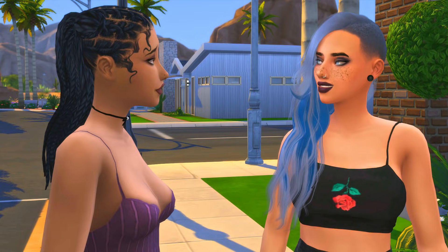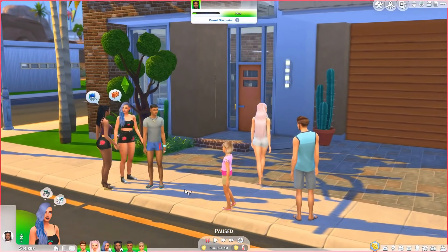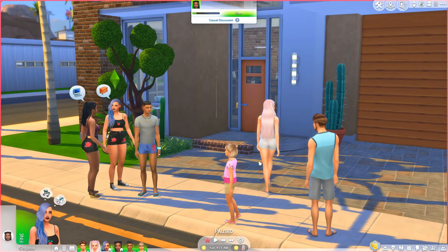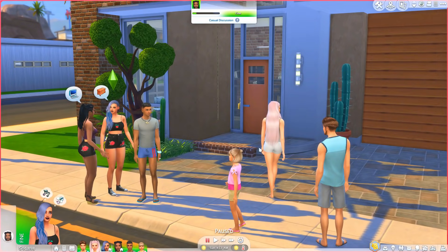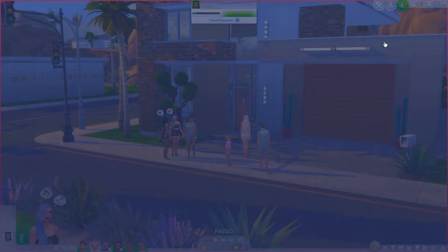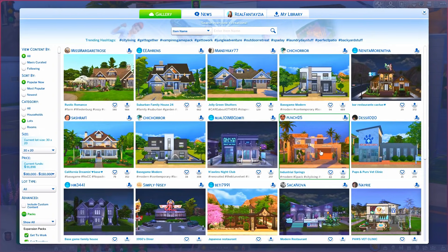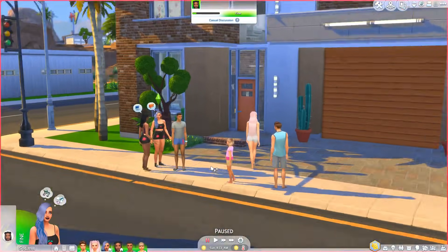These two sims look adorable. We have a random family here — he's randomly generated, he's one of their kids, so is she. The adult sims I created, just not the teen and the child. If you're wondering where the house is from, it is on the gallery right here. The creator is right here and it's called Industrial Springs. Anyways, let's jump right in.